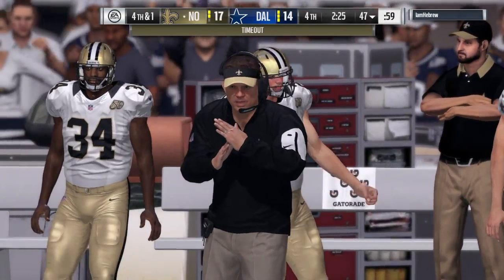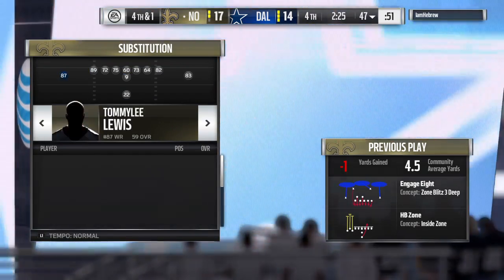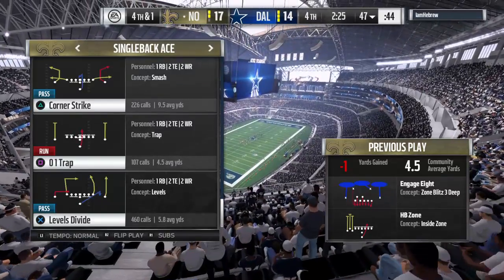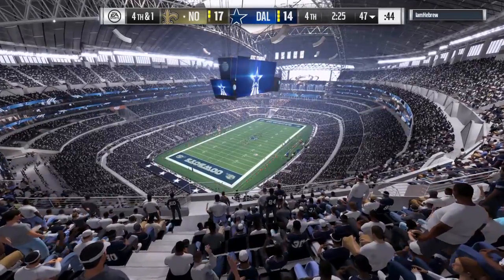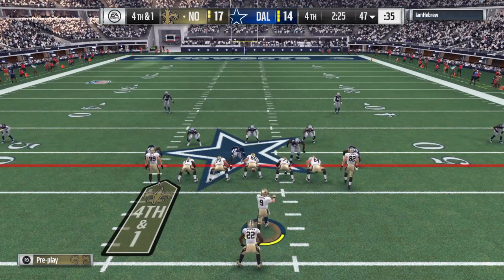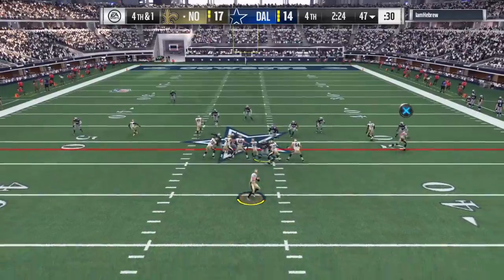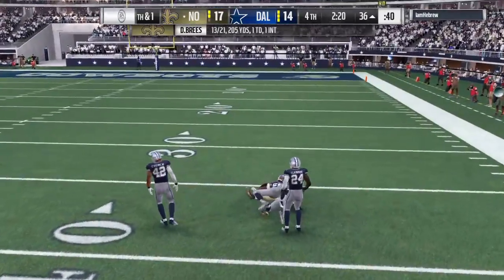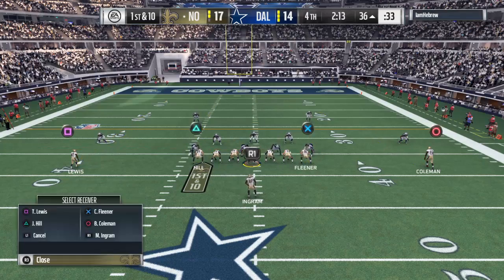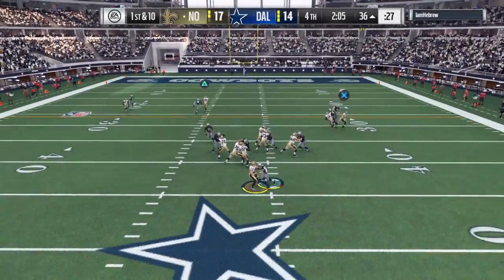Hold everything — a timeout called by the offense, just their first, they'll be down to two remaining. They're going to go for it on fourth down here. The Saints snap it — Brees finds Coleman, 17 yards on the pickup and they convert on fourth down. They only needed that one yard. Going for it on fourth — I got to be honest, I thought they were going to stay on the ground. They surprised me. Did they surprise you? I'm with you on that one.